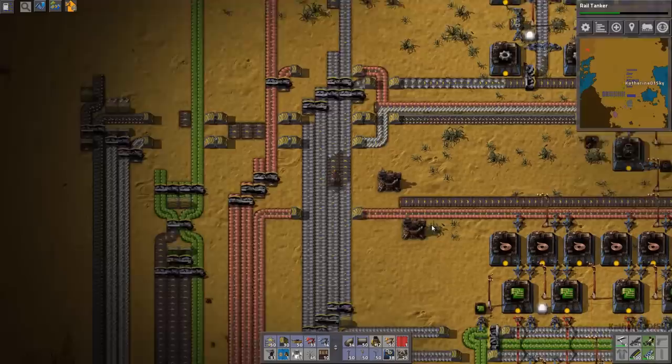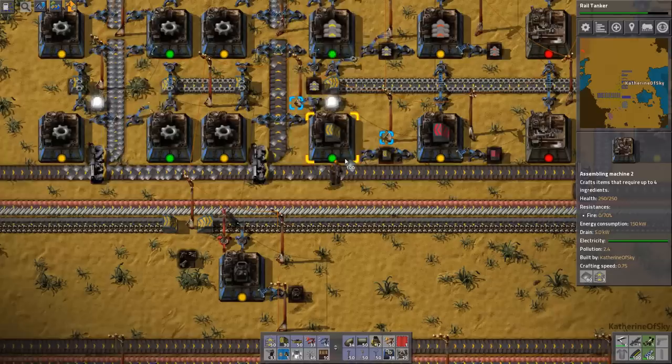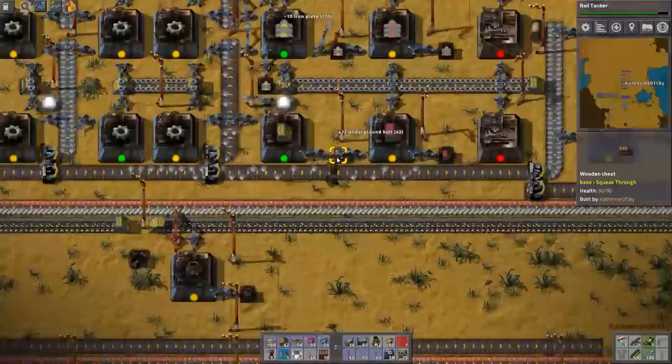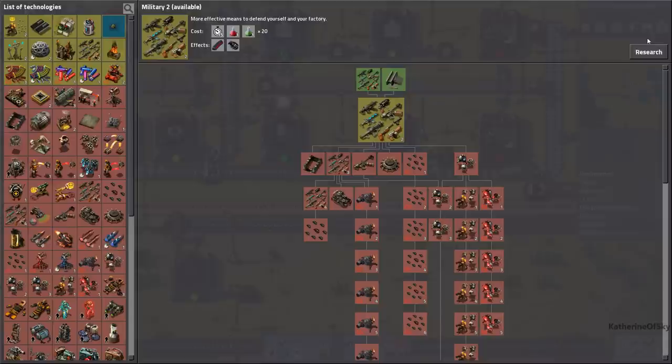I'm going to grab a bunch of iron and feed it manually into that machine so that this guy can get going a little bit better. Take all the stuff. Make me stuff! We need more of these things — it's much faster than if I were to craft it myself, especially when you take into consideration the gears.